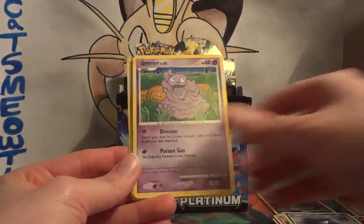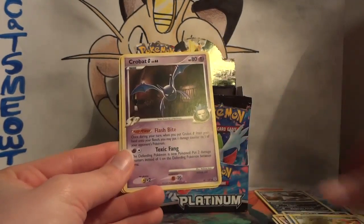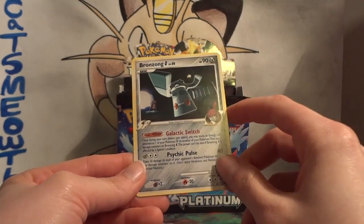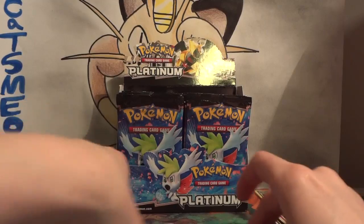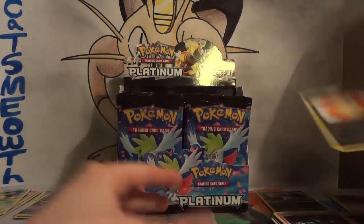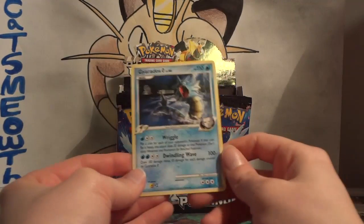Pack six: Honchkrow G, Grimer, Lapras, Psyduck, Carnivine. Nice — Crobat G, another big card in the day. And Bronzong G, another amazing card back in the day. Houndoom G. My reverse is a Level Max — and my rare is Gyarados G.